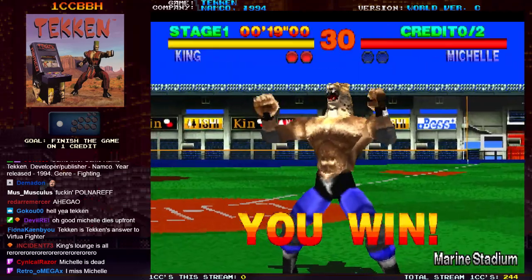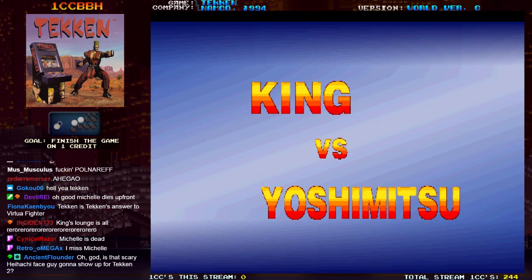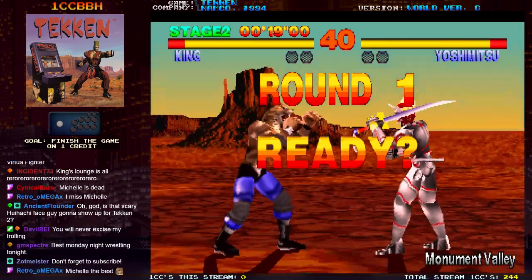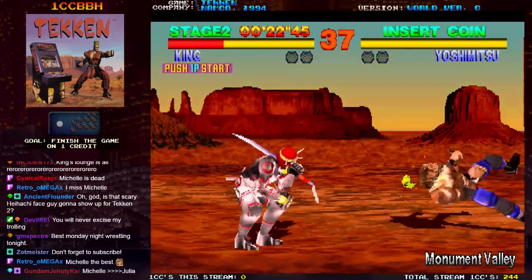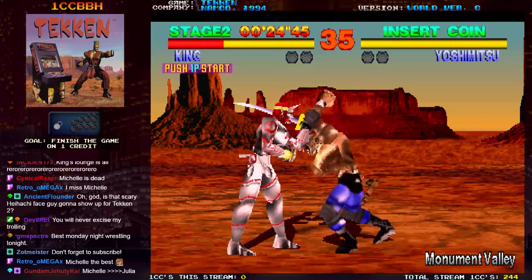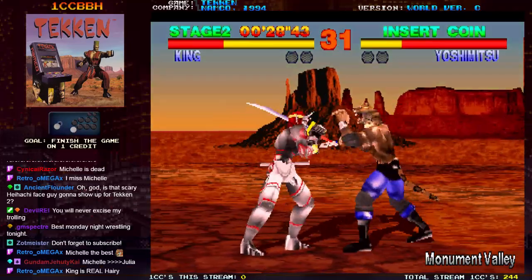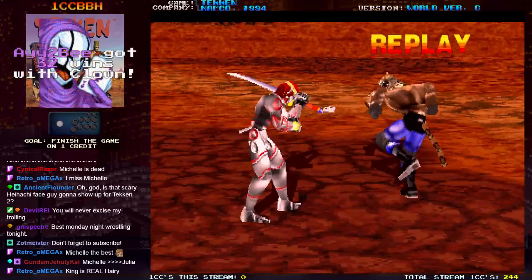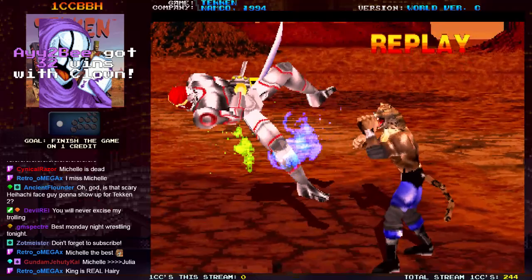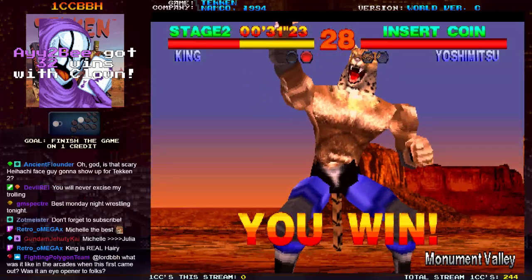Tekken's button layout that they've kept for the entire series is of course left punch, right punch, left kick, right kick - and a tag button in the tag games. But the first Tekken is really rough, especially in terms of inputs, because there's no input buffer. If you start a move during the recovery of something else, the move doesn't come out.